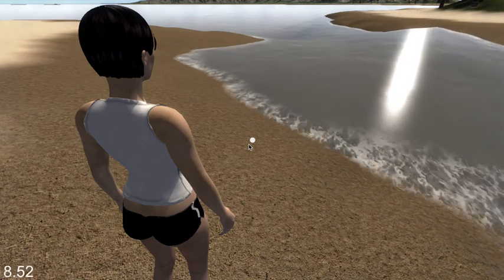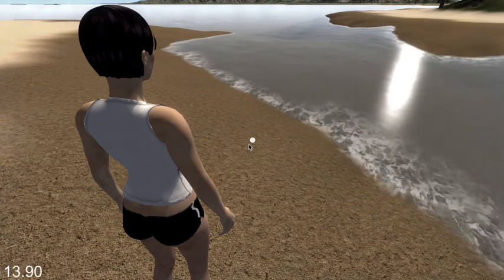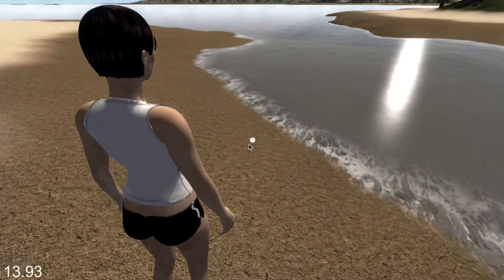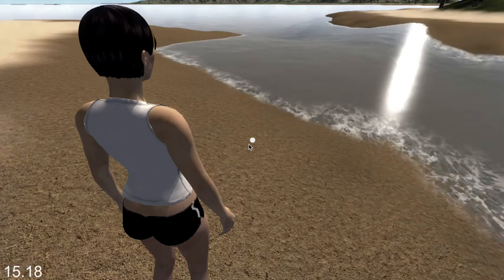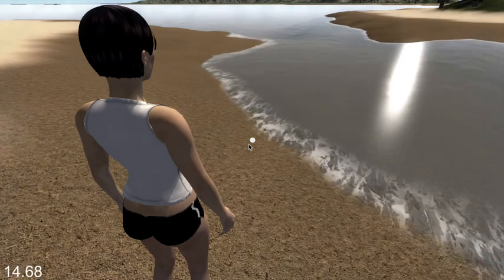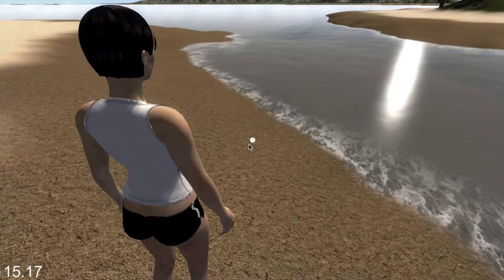It also allows us to easily control the direction of the waves and how they're hitting the shore. Here you can see there's an inlet and the waves are coming down the inlet, riding up on the shore, as waves pretty much do.